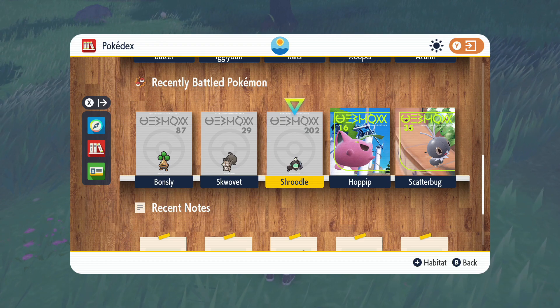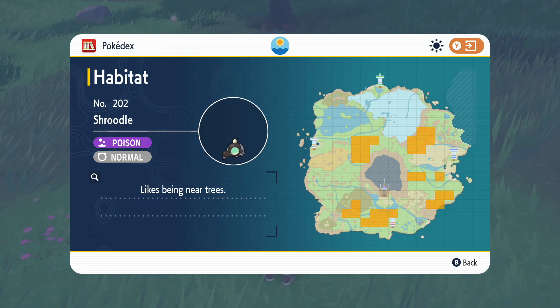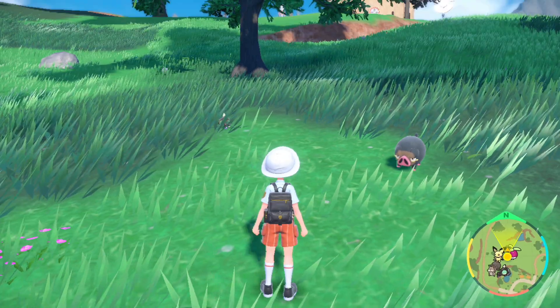I'm going to show you where you can catch Schoodle. I'm going to bring up the habitat here. As you can see, it's very early on that we can get hold of this. I'm pretty much just to the western side of the very first kind of little town slash outpost.